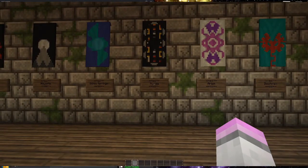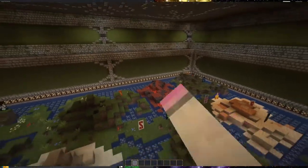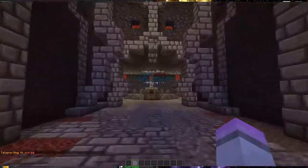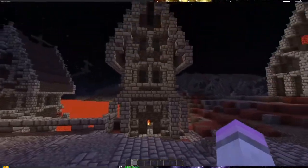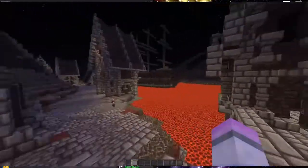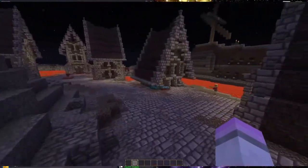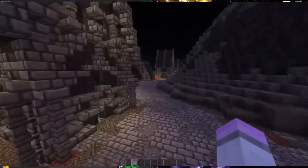Next up we have Purga, which is the only town in the hell region. Purga is also the home of Detrith, which is the god of death — that is Chrissy's god — and that is his temple right there. I primarily built Purga but Callum has his ship right there too, so he's got his little build in Purga as well.